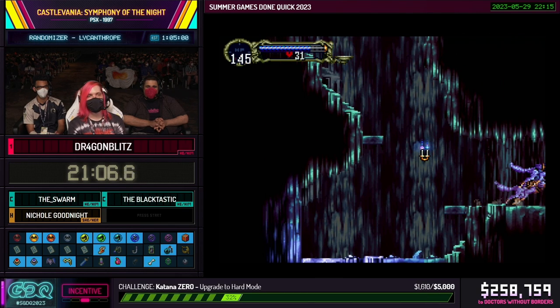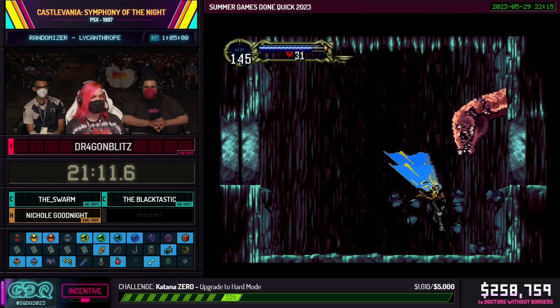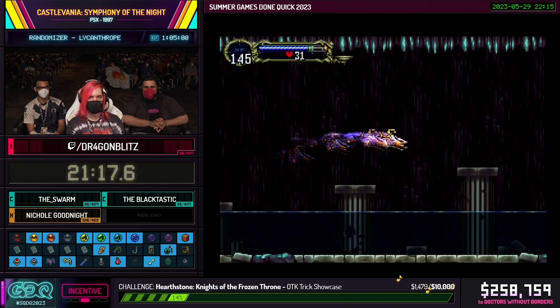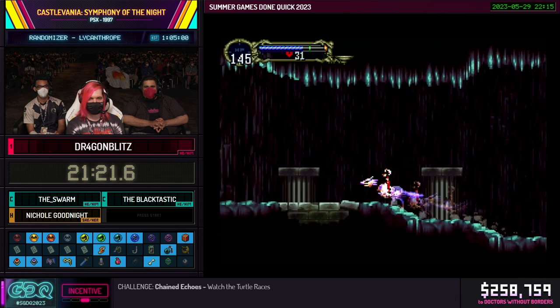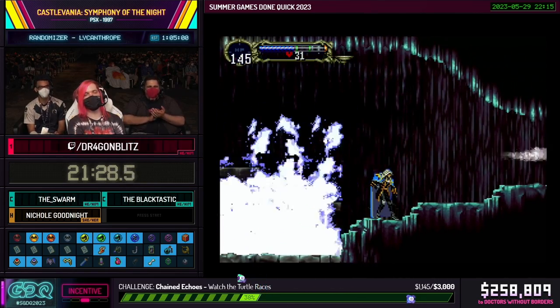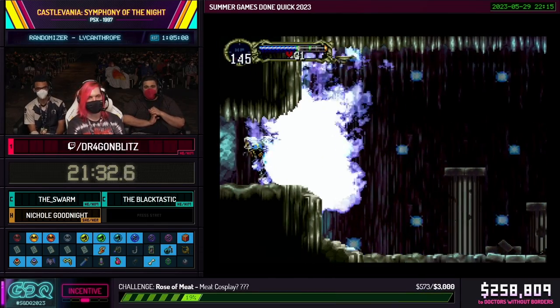Coming up is the next boss. This next boss is supposed to be somewhat intimidating. Here's some cool wolf movement to avoid the water. And this is another boss that's dead. I'm also despawning the boss to save on lag frames because this game can be quite laggy.